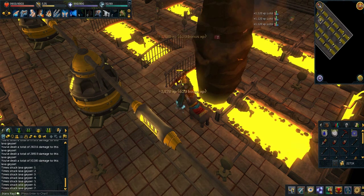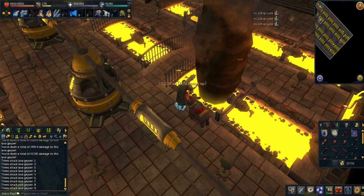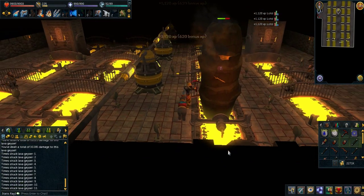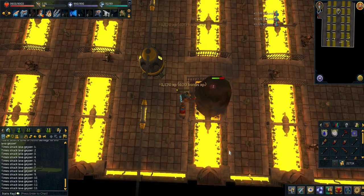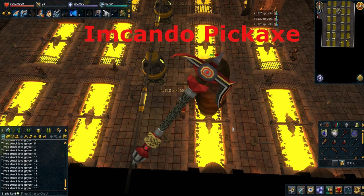After you deal about 30k HP to the lava geyser you will kill it, and after that you have to mine up the lava geyser in its solid form to get mining experience, which is very good. After you mine up the solid form you will receive fragments for what is called the Imkondo pickaxe, which is an ancient pickaxe.